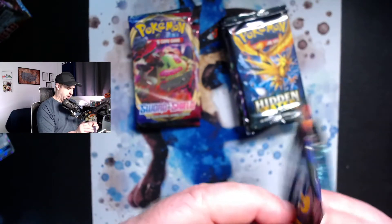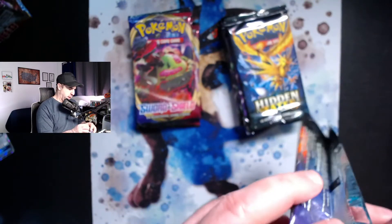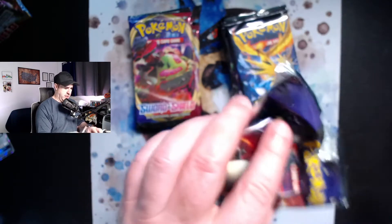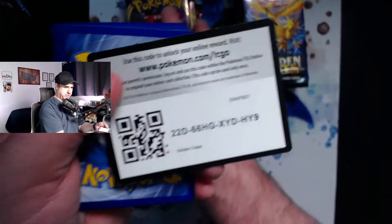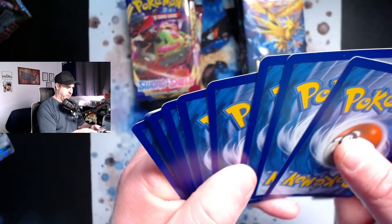We do have more Hidden Fates - we have eight Hidden Fates packs and five Sword and Shield. We'll open up a couple Hidden Fates then move over to some of the Sword and Shield, try to even it out a little bit before we start going back and forth. So this first one is Hidden Fates.